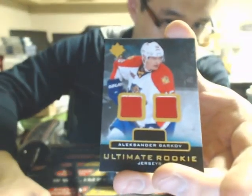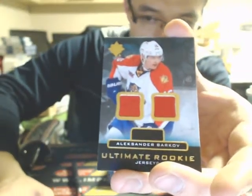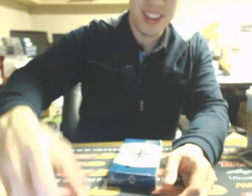And our next one is the Ultimate Rookies of Alexander Barkov for the Florida Panthers. I guess they're all yours anyways — at least the same teams.